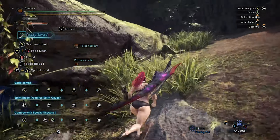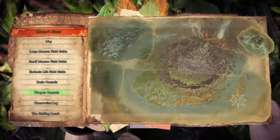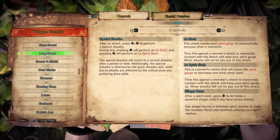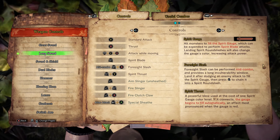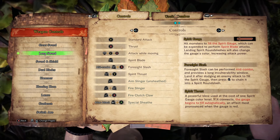First I'll talk about how to get that gauge up there. The first goal is to be able to perform the Spirit Round Slash. The Spirit Round Slash will need about 80% of the gauge to be red to get to. There are shortcuts you can take to the Spirit Round Slash, which we will go over.